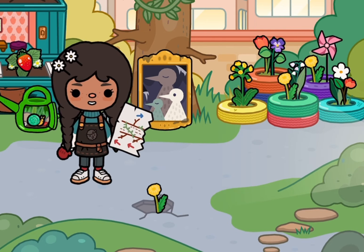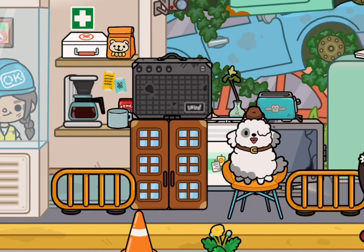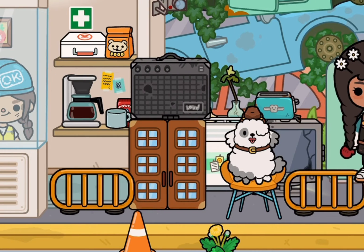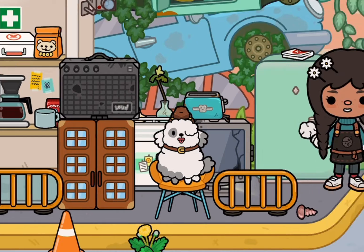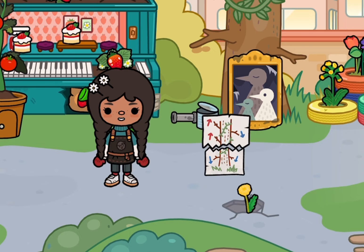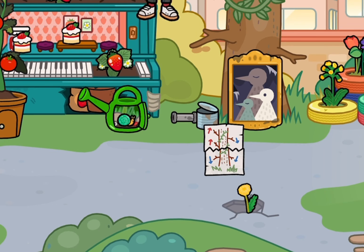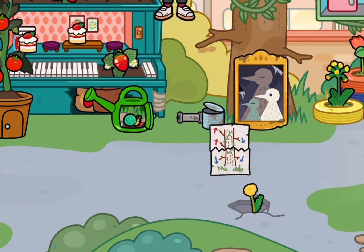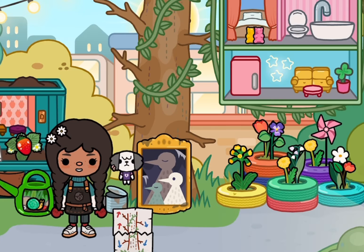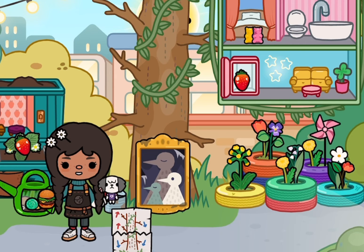So you find this map right here. And you see that car up there? You can open it, and then you find this paper. So you're going to open them, and then it shows you the tree. So you're going to press this branch, and then there you go — this Crumpet and this tiny burger.